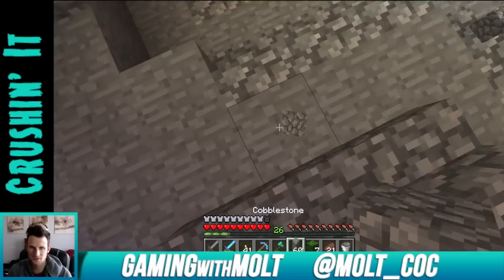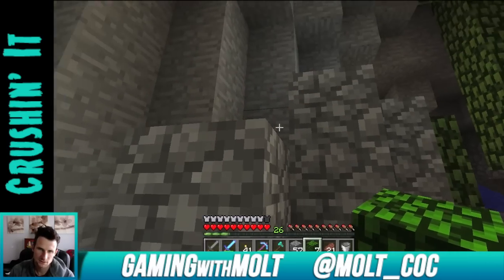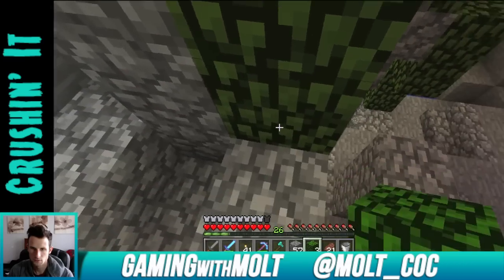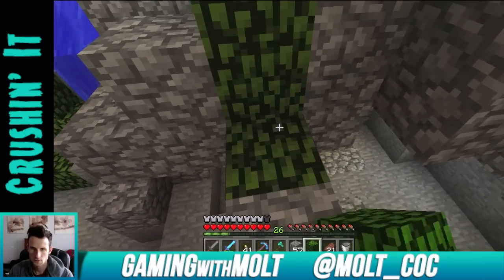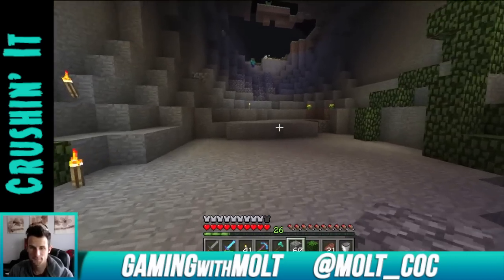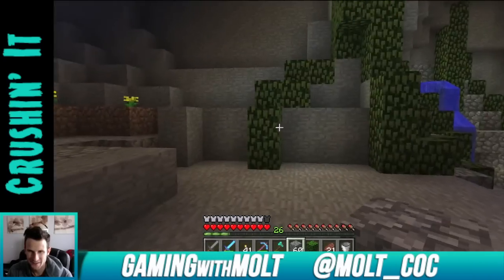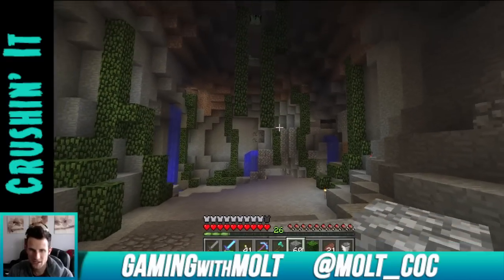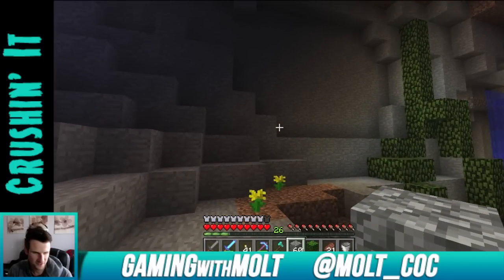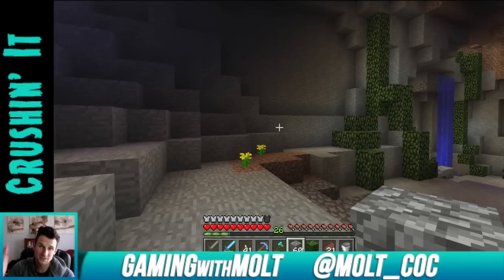I'm gonna make one more little set of vines that come down to right here with the seven I have left. Can I get up there? There we go — oops, I didn't mean to do that. Oh no, he found me! Yeah, there we go. This looks pretty sweet. I'm definitely liking the way the cave is turning out. The dirt up there is a little annoying — I don't like how that looks. We need to add some stuff to that section.